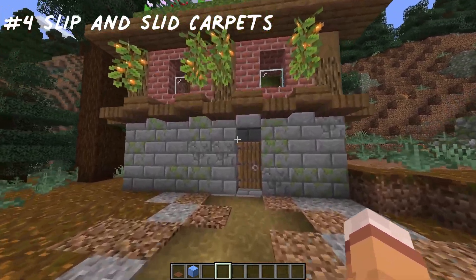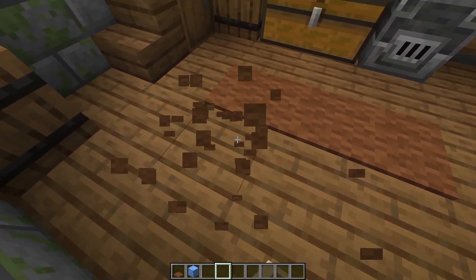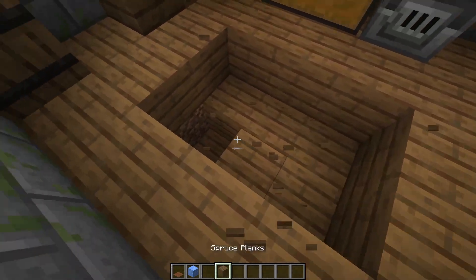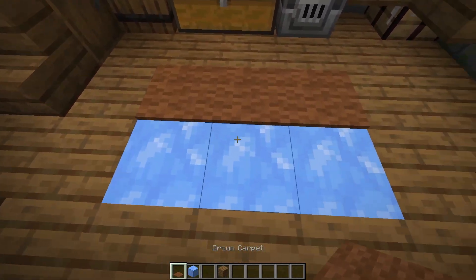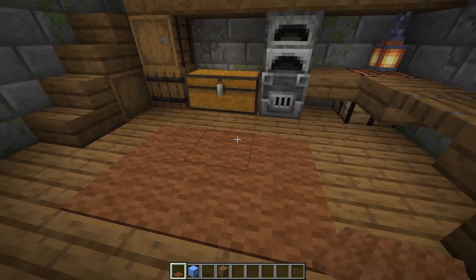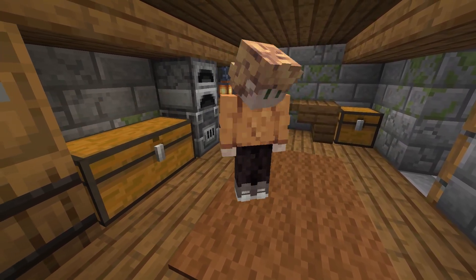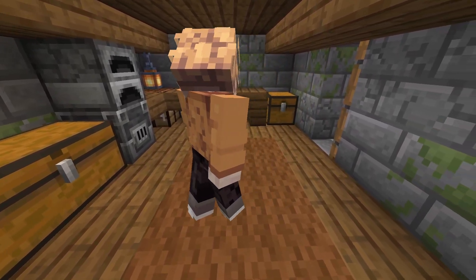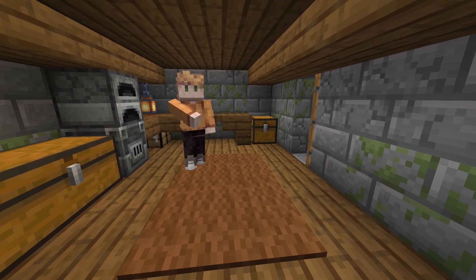Number 4: Slip and Slide Carpets. This one only works if they have carpet. Break it and replace underneath with ice, then replace the carpet back where it was. Once you've done that, they will walk into their base and open their chests as per usual, but realize they're slipping and sliding around. At this point, they might be fed up with you.